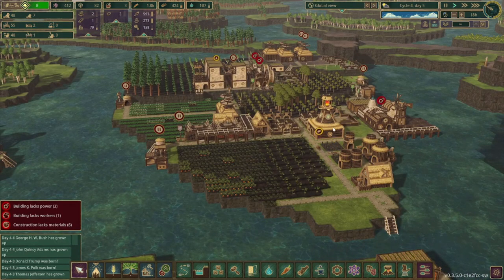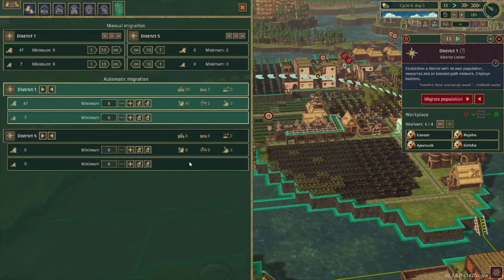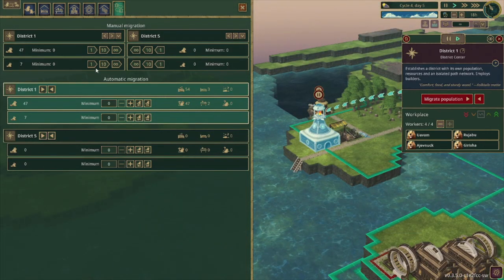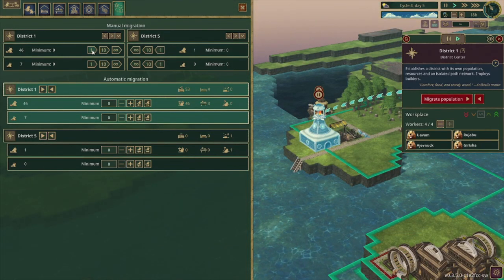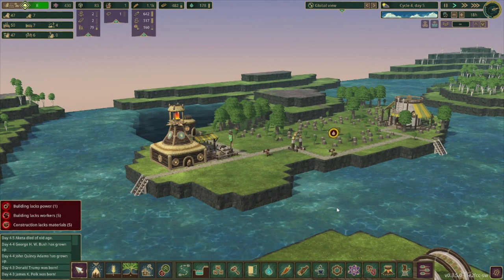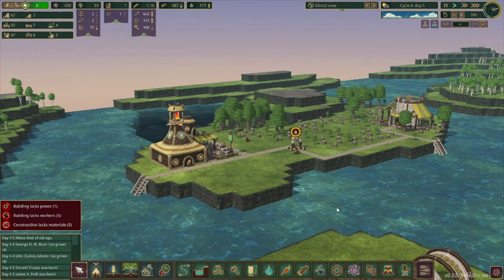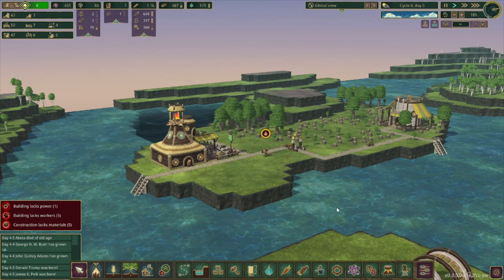It's a new day, and I think the first thing we're going to do is send a few beavers over to the new district — oh, it's district 5. Need to rename those. I think we're going to send 4 beavers over. With that, we're going to wrap up this episode. If you noticed what the mod was, leave a comment below. Like and subscribe, and I'll catch you in the next video. Thanks for watching — bye!